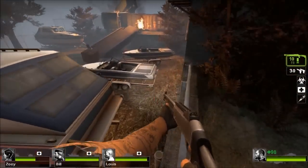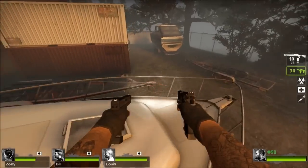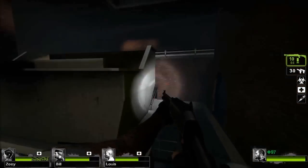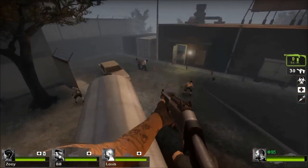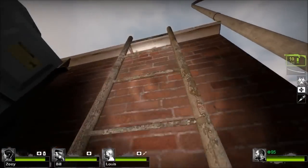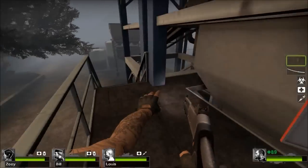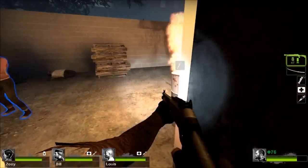Now for the last Left 4 Dead 1 campaign — The Sacrifice. On the first map, it's possible to jump on top of this boat, and there's a room back here. Why walk around when you can jump over? Here's just some jumping on stuff. This building has a ladder on the side — why walk around? This is just a small shortcut. Ammo here! This respawn closet breaks some of the rules of the game, as it can hold useful supplies, whereas normally respawn closets have nothing.